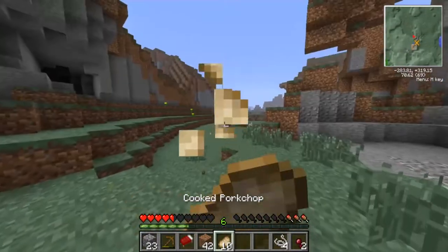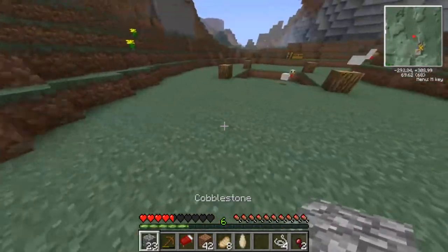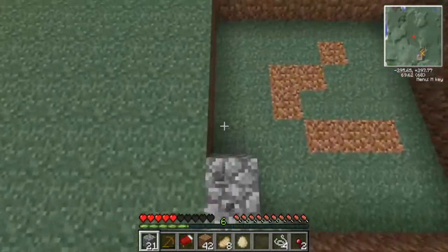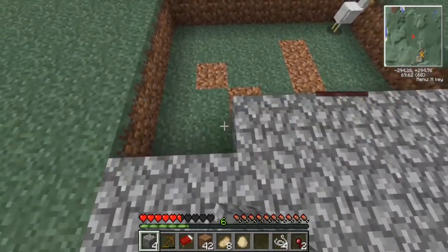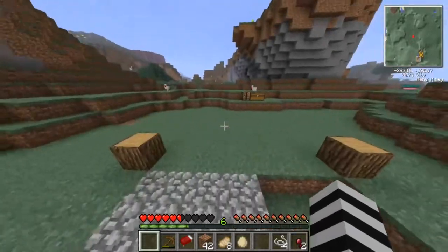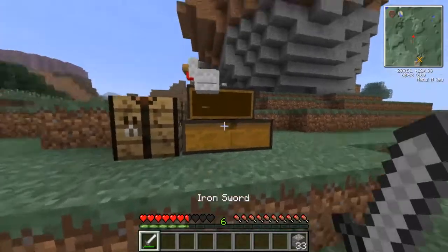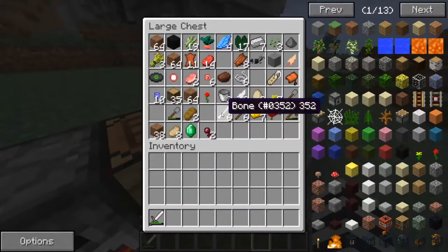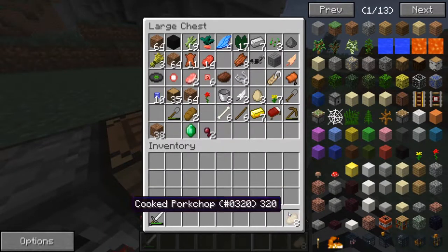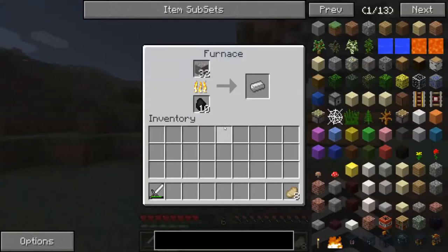I still have my cooked pork chops — nice, so I'm going to eat those. I'm going to fill this up with stone — this is going to be our floor for the house. We got an iron sword, I have a lot of iron to smelt, and we got some coal so I can put the furnace down. Now I think the next thing to do is just get a little more stone, or I should probably wait until I have my stuff cooking.